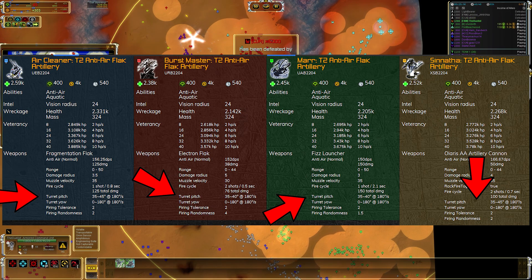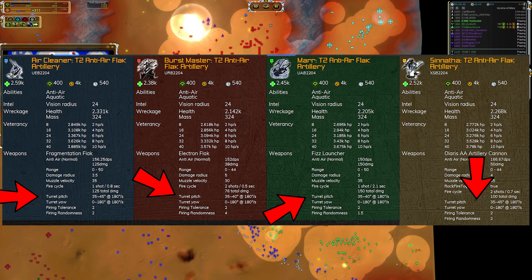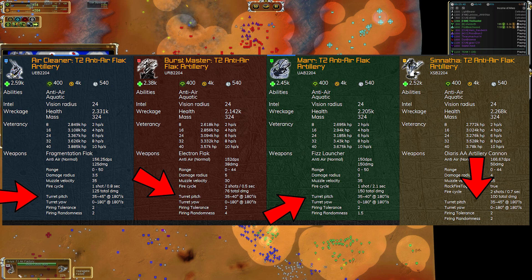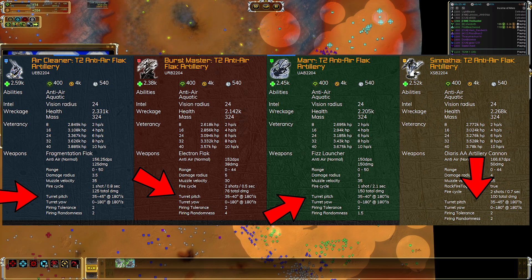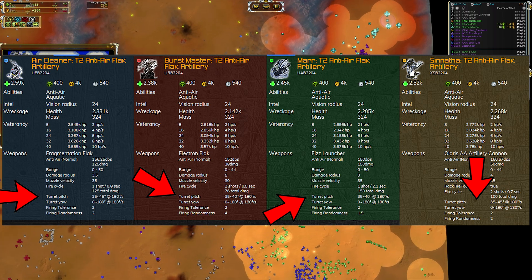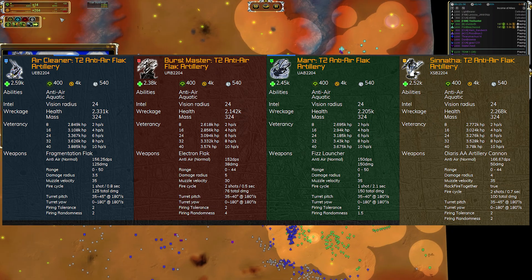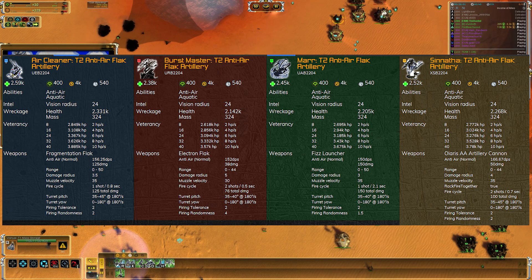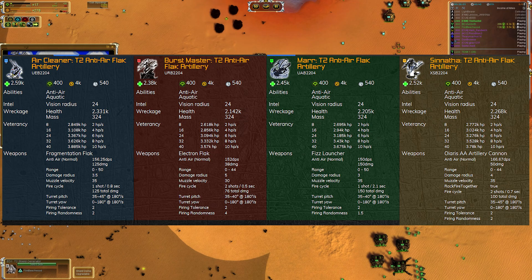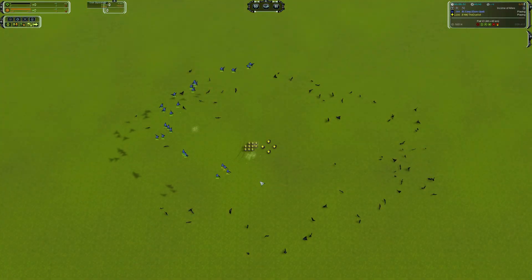There are also changes to specific turret pitch, which might have an impact — this essentially dictates how much the turret can rotate on a latitudinal axis and can change how quickly a flak artillery can switch between targets. My initial prediction is that the Cybran is going to perform the best because it has the largest AoE, and that the Aeon will perform the worst because it has the lowest damage per second and the lowest area of effect. So let's get into the first test: stacking the flak up against 25 ASFs of the Corona variety.